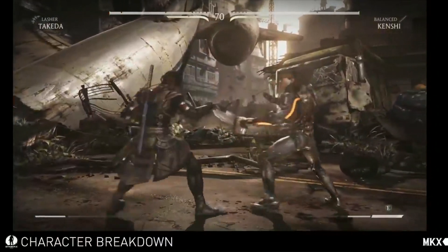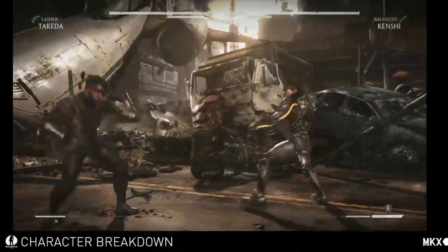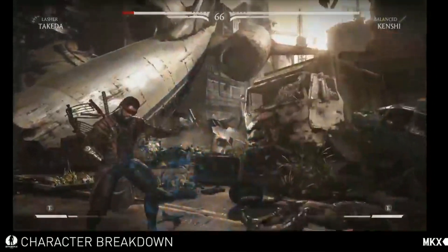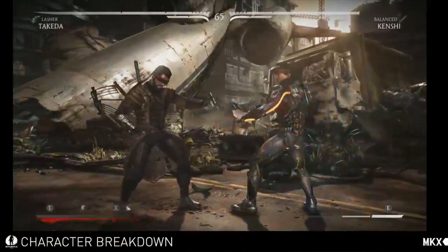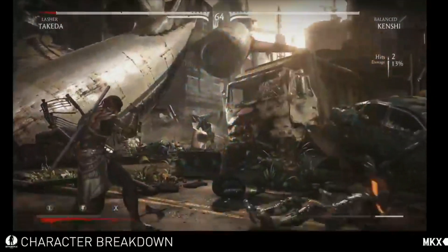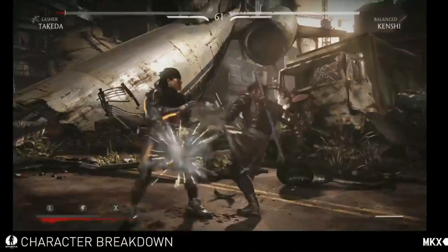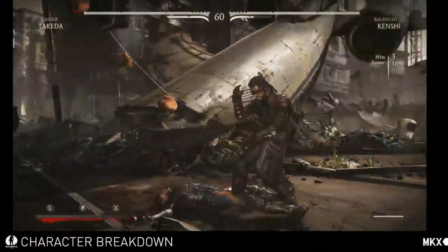His first special is the Rising Karma. This is a really good close range anti-air attack, and the EX does an extra hit on connect. It's also a great move that you can actually string after a combo too, which Ray has hit you with six or seven hundred times.